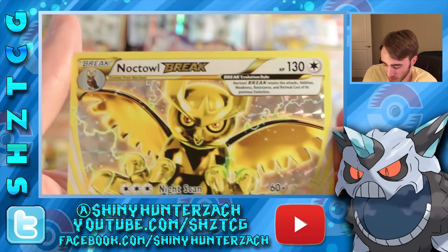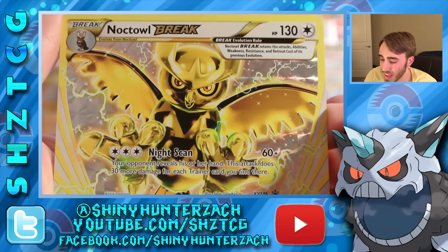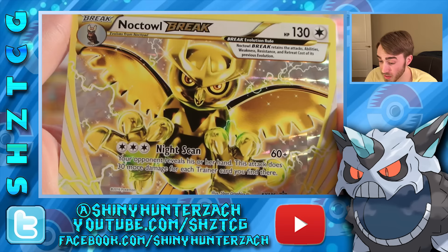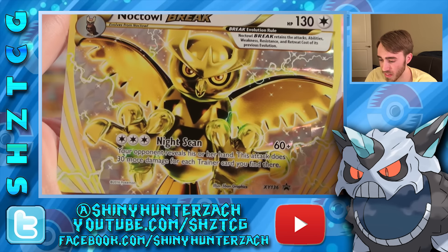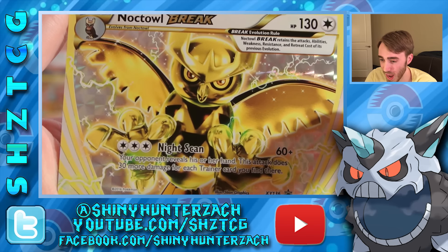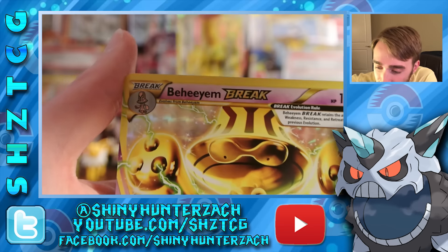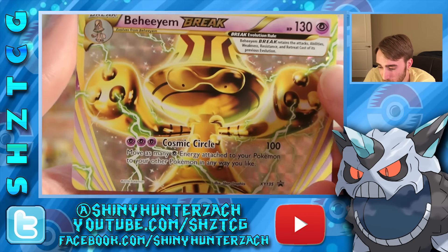The next one we have is Noctowl BREAK — 130 HP with the attack Night Scan. For three colorless energy you do 60 damage and your opponent reveals his or her hand, and the attack does 30 more damage for each Trainer card you find there. That can be really devastating — Trainer cards really, really often make up over half of your opponent's deck. So that is going to be a kind of useful attack if you decide to use Noctowl.